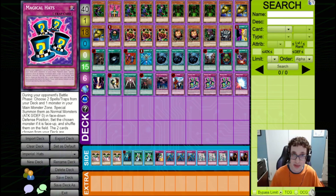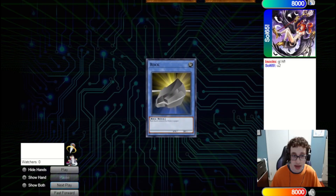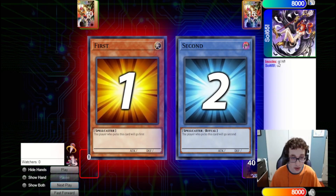Shout out to Sol for actually innovating on this — I think it's awesome. So let's just dive into some games. Appropriately enough, we've got a game against Sol65, who is the creator of this deck, so it's awesome that we get to feature it against them. We are playing the Hat Control deck. We're going to win the Rock Paper Scissors, so we will go first.